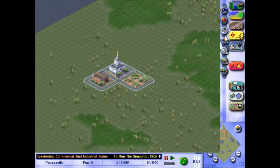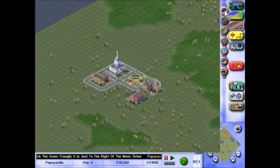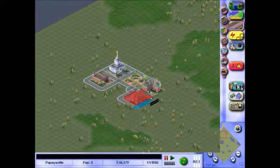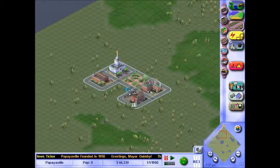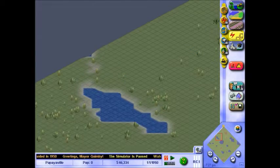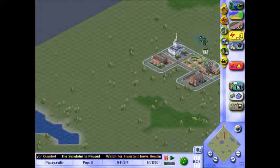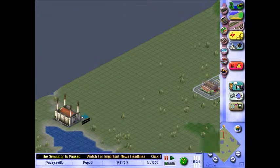I'm just going to throw down these basic civic buildings, I suppose. I'll put it on that side. Let's throw some zones down. We're going to put a bit of industrial over here. In fact, I'm going to throw down a big ol' power plant right over there, and we'll get a road out to it.